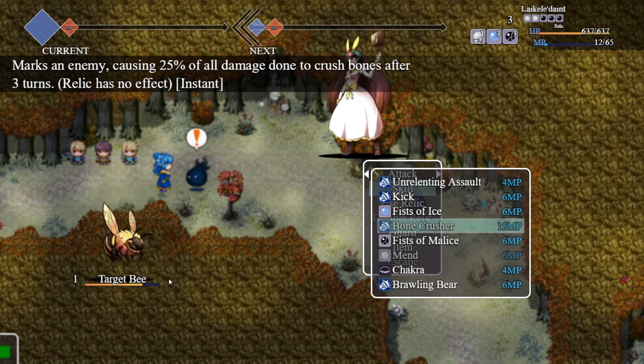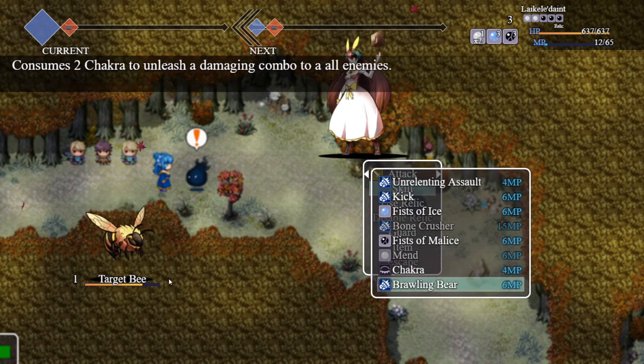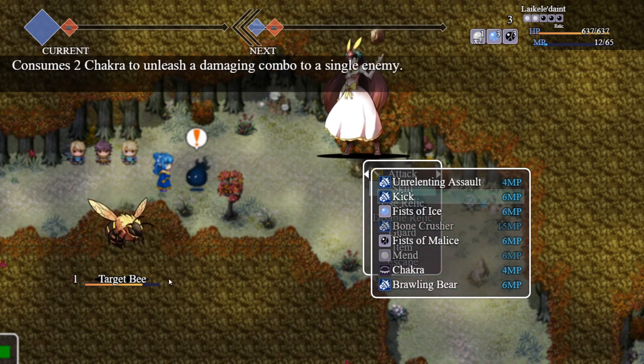And that, for now, is Monk as of this video. I'll do an updated Monk video later on once we get some balancing done, and as we continue making the game we'll see what other abilities to give them. One ability not shown here is similar to Kick but takes five Chakra and will do exceedingly more damage — I'm still working on it so it's not showing up right now, but it will be in the finished product. Hope you guys enjoyed this video; feel free to subscribe to the Ruins of Eliwar channel and I'll post more class updates, game updates, and devlogs. Thanks for watching, and I'll see you guys in the next one.